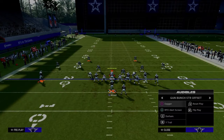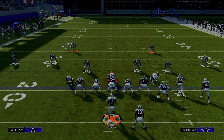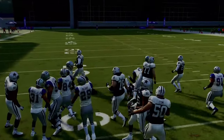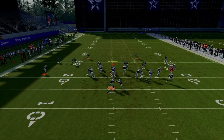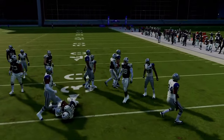The cool part about this run that a lot of people sleep on is that by default, they're going to hand the ball off. So what I like to do is hold it to the last possible second to throw the bubble screen — it just lets the blocks develop a little bit more. So I'm going to wait, wait, wait, and now throw it. And you can see I get a little bit better blocking downfield when I do that.